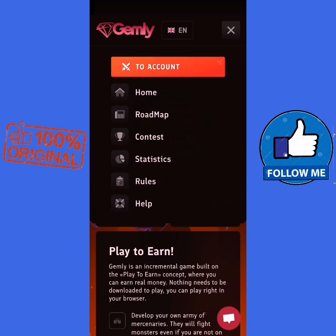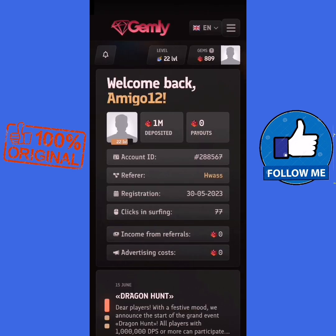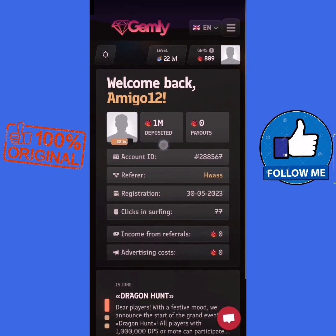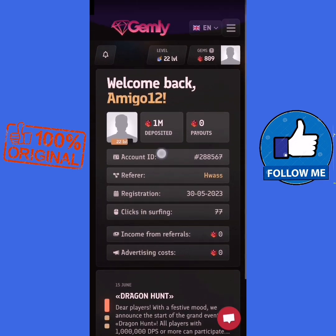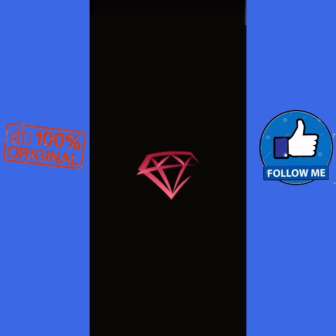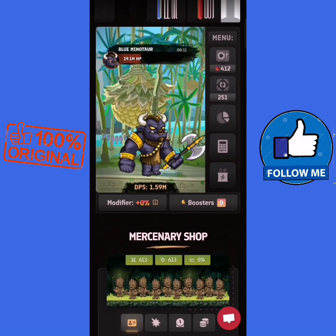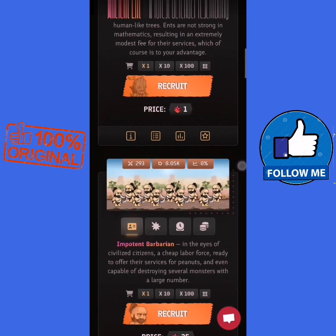We press on account — this is my second account. I already deposited one million gems, which means one dollar. I deposited one dollar, and as you can see, I have a level 22. Let's go to play this game.